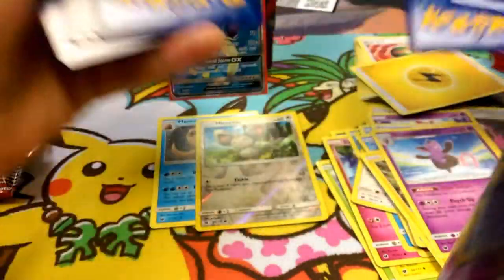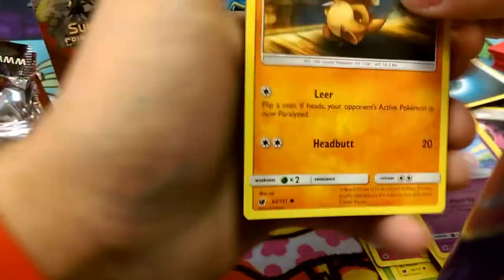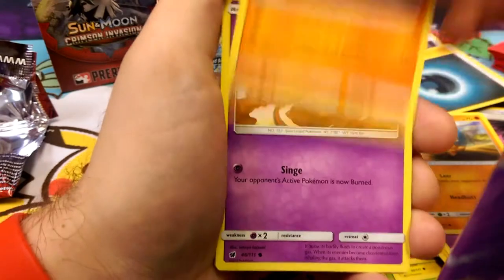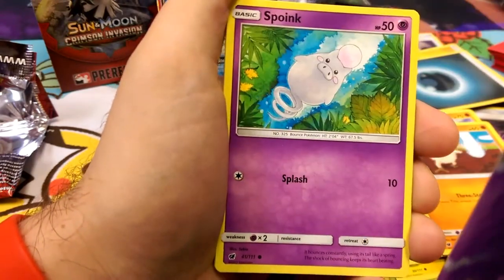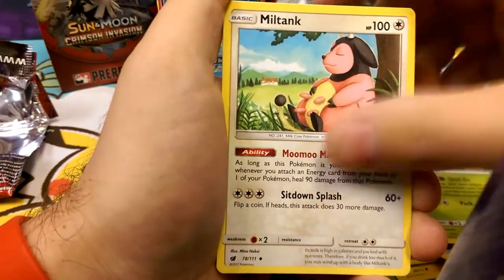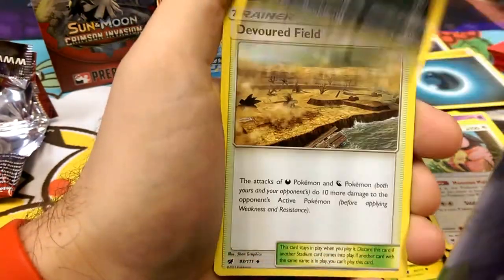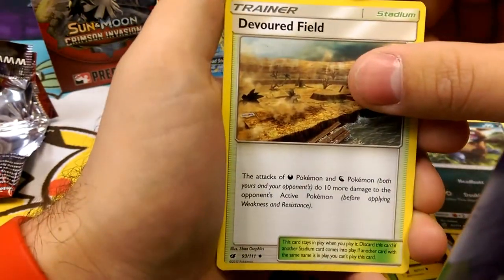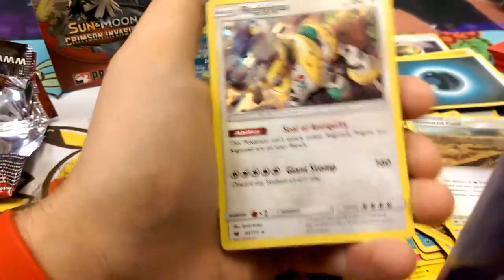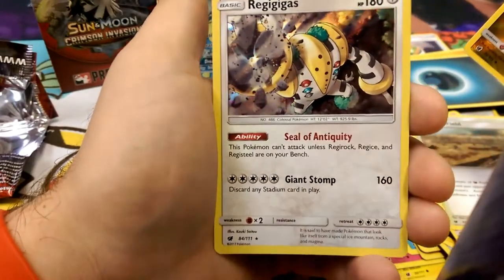I think we should do a fighting pack. Let's see what we have. Starting with a Cubone, Mankey with that triple step strike, another Salandit we can evolve easier, Spoink, a Karabast, Miltank, Zuelos, a Devoured Field - good for Dark and Dragon types, Hakamo, and our rare is a holofoil Regigigas Hollow. Very nice.